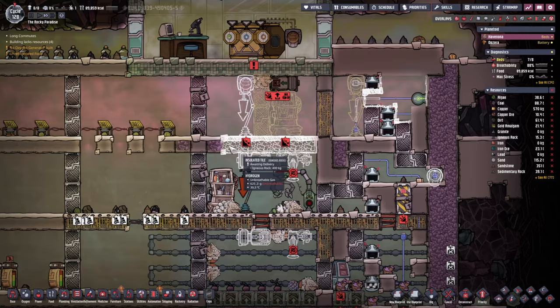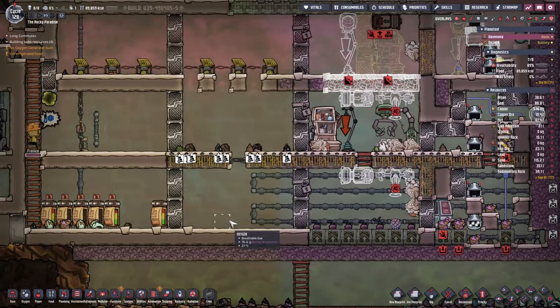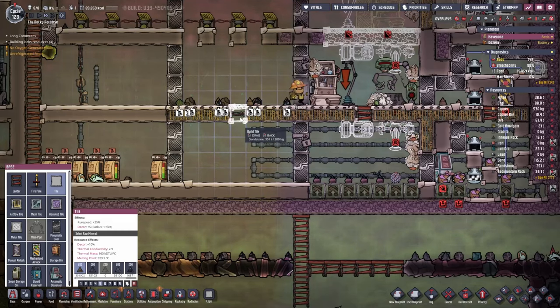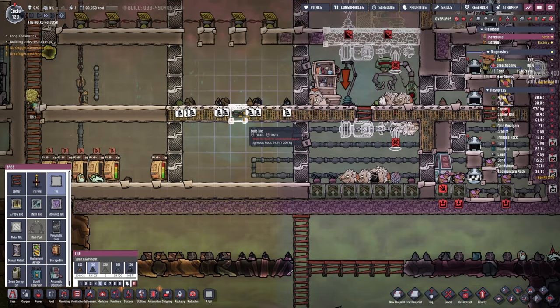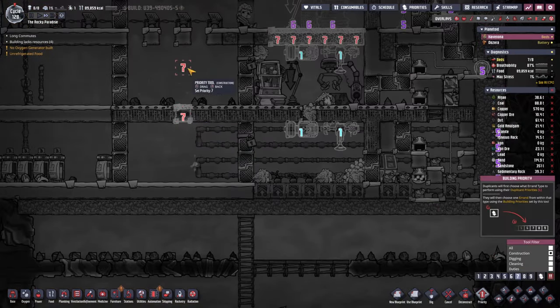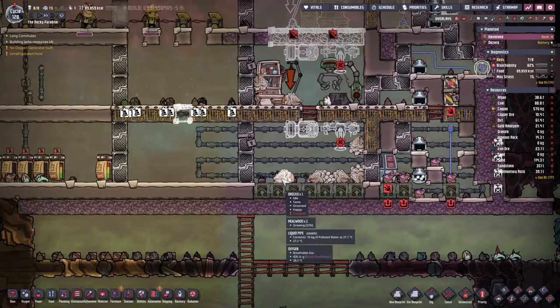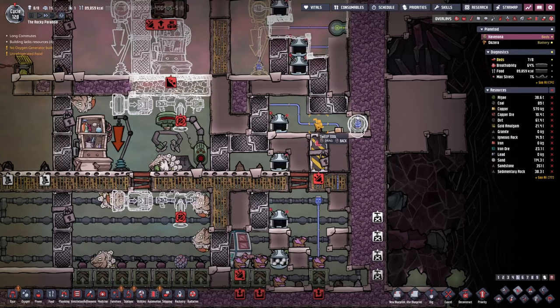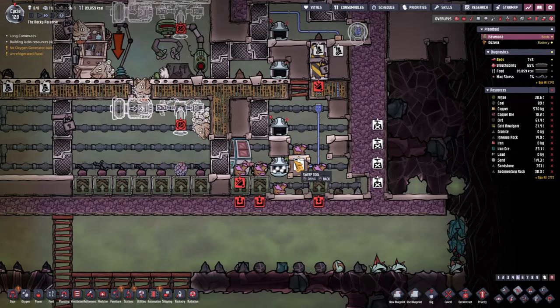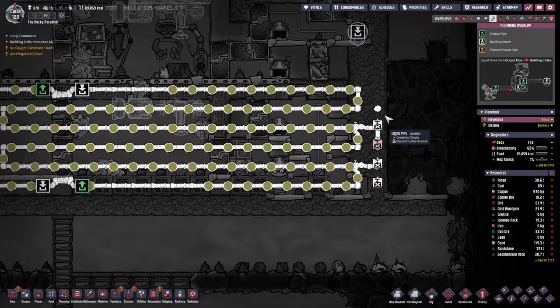Now they should be able to start completing this section here as well. I was thinking we might actually give them access to this side — we'll just block this off, give it a seven, and then we'll crack those doors open as well to give them a little bit more space. And after this is all constructed, it would be lovely if they just tidy this mess up as well.